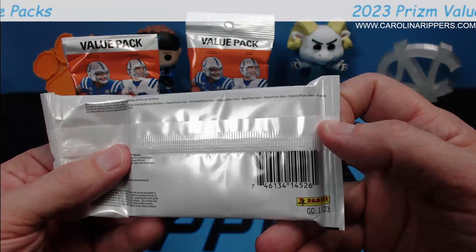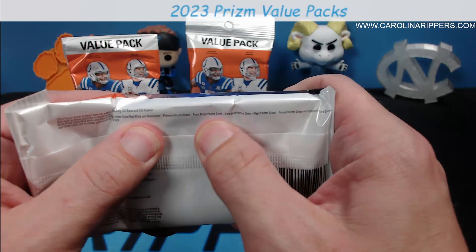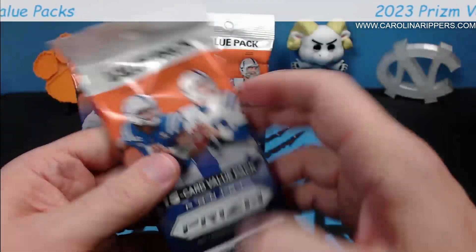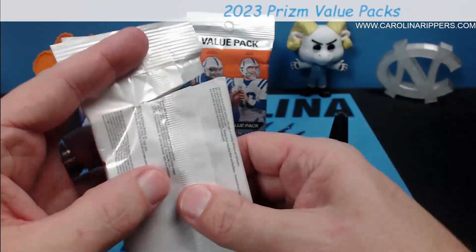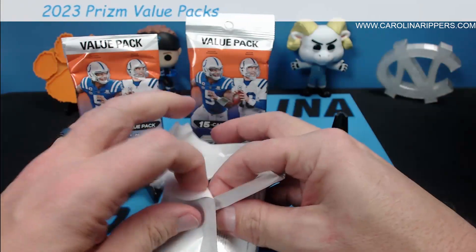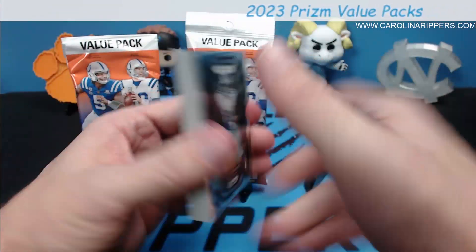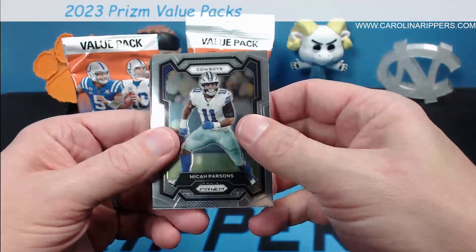One thing to be careful of — you can see through the back of these packs, so people can probably search them. It does not appear you can get autos from here. The big chases are rookie parallels, and maybe the red and black checkers as a case hit, plus possibly solid reds and solid blues, but consistently you're chasing the big rookies and the red white and blues.